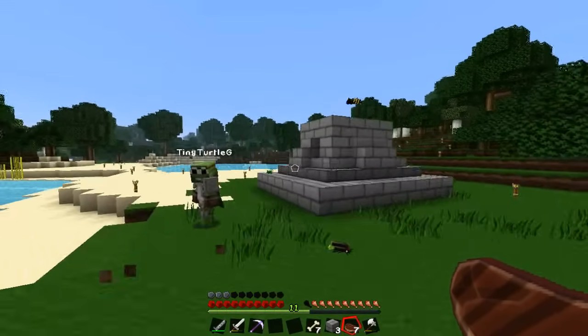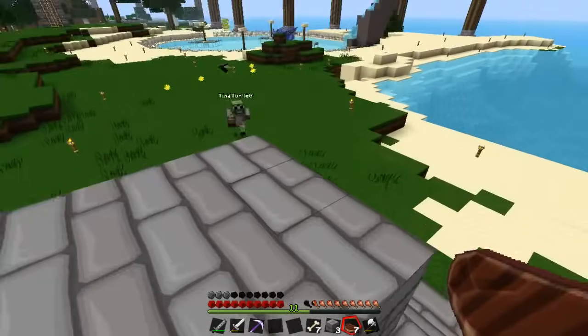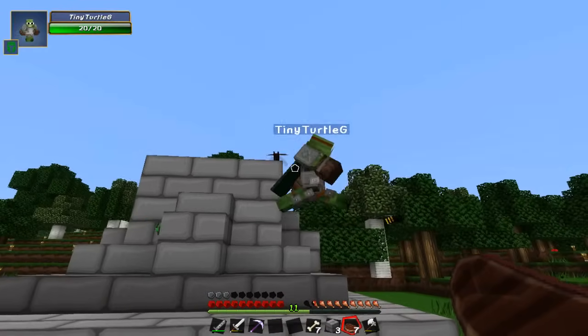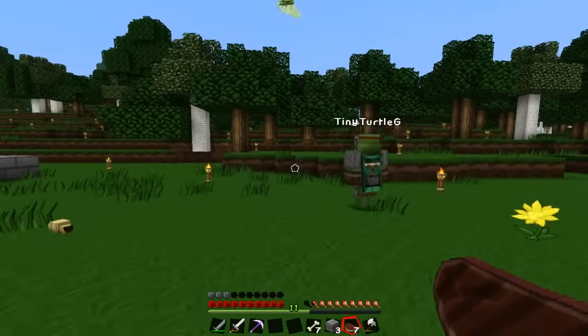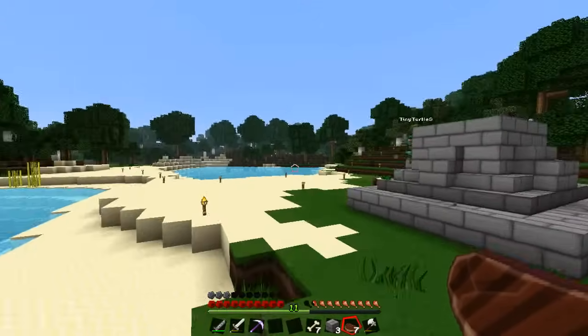Scott built this little thing here. I want to build a little dragon statue on it — it's gonna be hard, but I'm gonna try. We should just get a dragon and let him sit on it all the time. That would be funny.